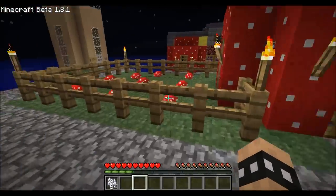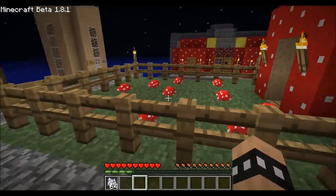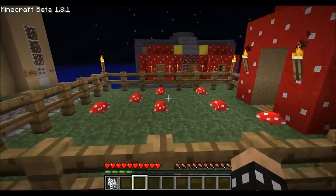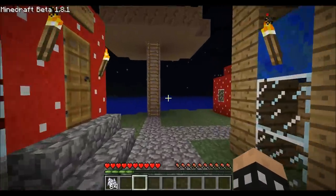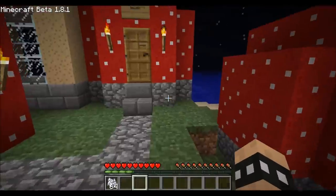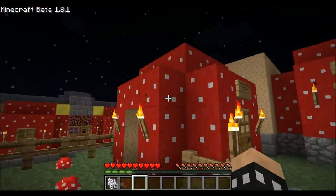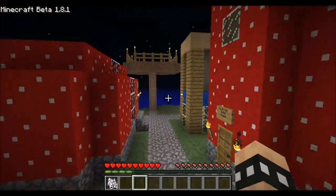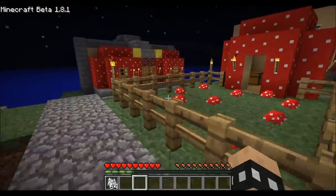One guy suggested that I should make a giant brown mushroom in the farm — I'm not really sure if I'm gonna do that, but we'll see. Another guy suggested making a town hall, which I might do, but it's kind of hard because I'm pretty much limited to building houses of this shape and this shape. There's really no possibility for me to make any different shapes, because if I make different shapes I have to make houses that are much more like this one, where all the walls are mushroom but it's not the red mushroom. And it's the red mushroom that's the cool mushroom.